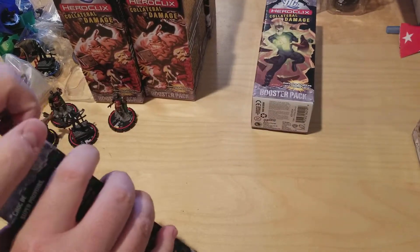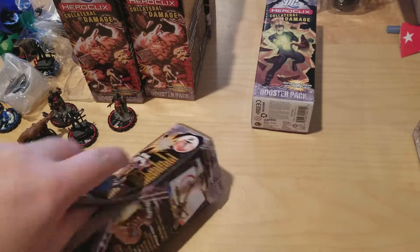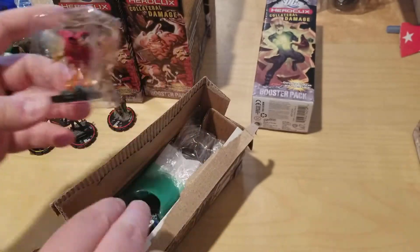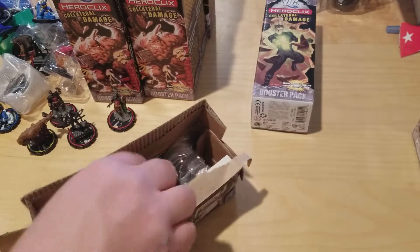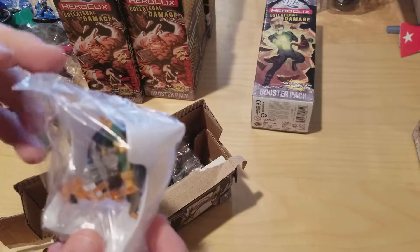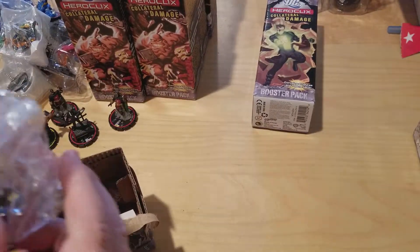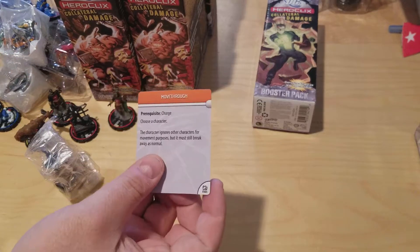In each one of these packs they had a card or a token — that didn't start until the Ultimate set, a little bit into the line. Oh cool, and Azrael — the guy who replaced Batman when Bane broke his back, that's really cool. Another Captain Cold but the rare version. A Geo Force — it might just be broken, unfortunately. And an Umbra — the card we got is Move Through.